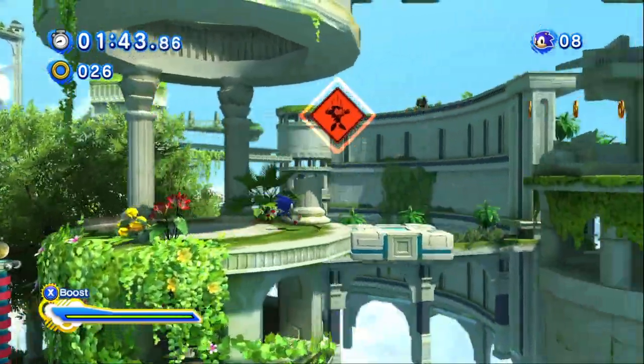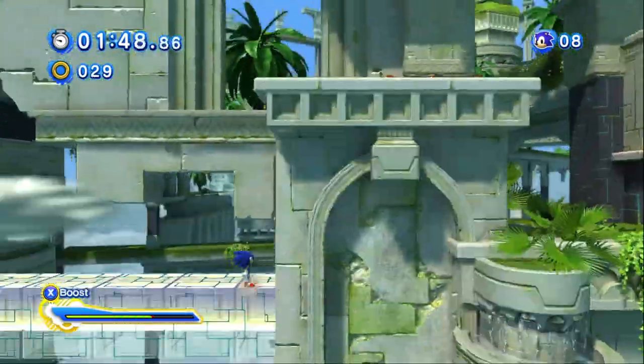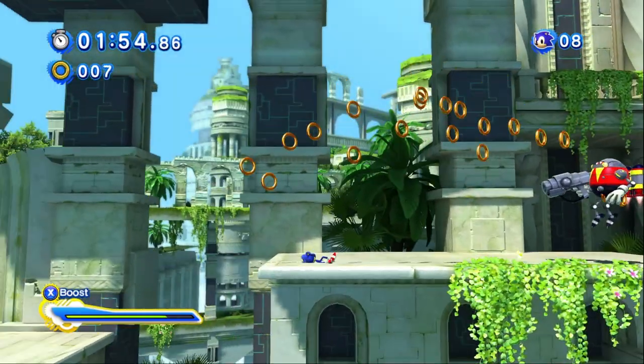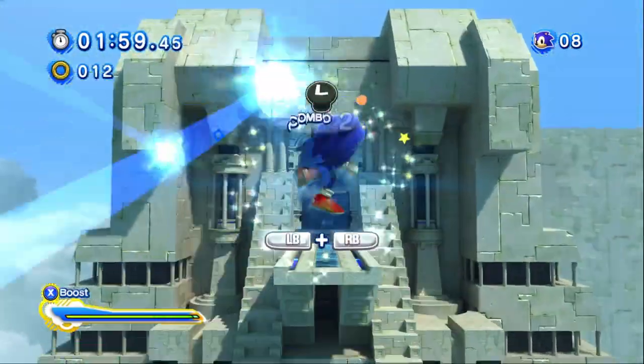Now we'll come over to the far rightmost path, taking the rail. I don't know if that was — okay, I was for a second thinking we were gonna falter. These enemies can still easily hit us.